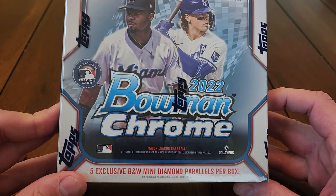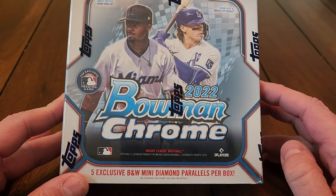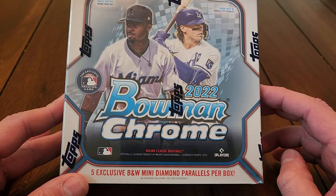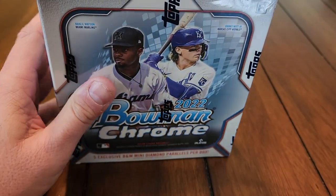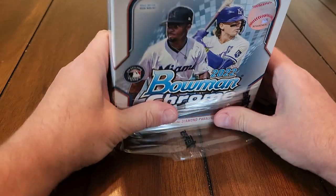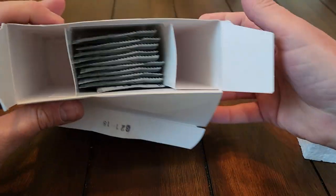The black and white mini diamonds are going to be for the prospects. They do have black and white mini diamonds for the veterans, and probably the rookies also — those are numbered though. The prospect ones are not numbered. We're going to get into this box. We're going to have 10 packs in here, 10 packs of five, so it won't be an unbelievably lengthy video. We've got our nice little block of foam in there, and we have 10 packs packaged in there.